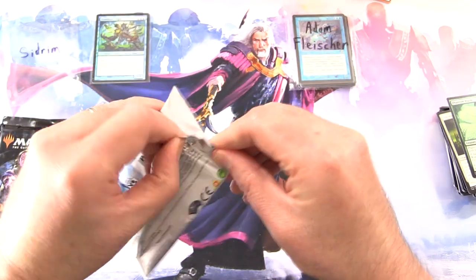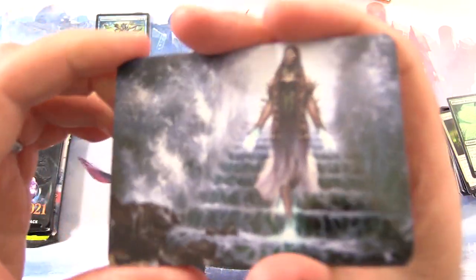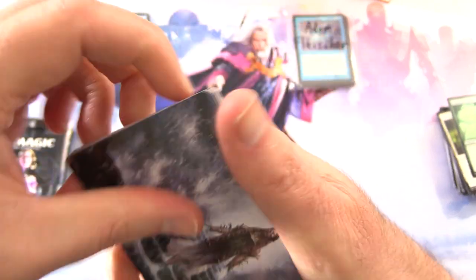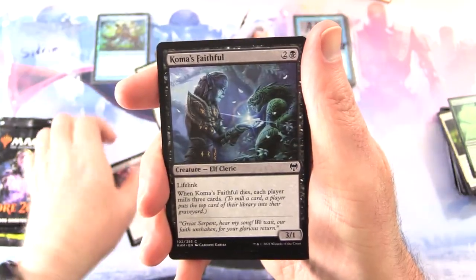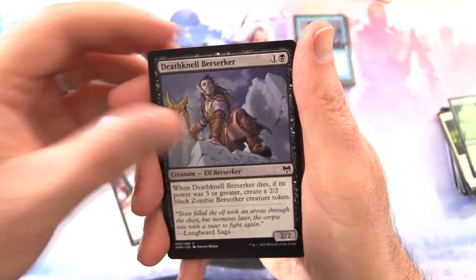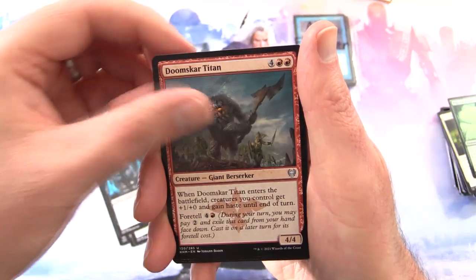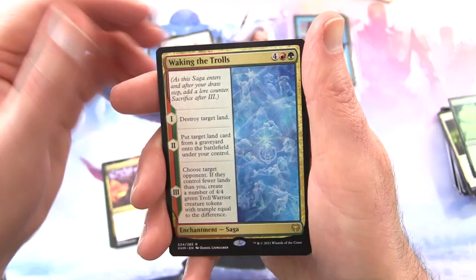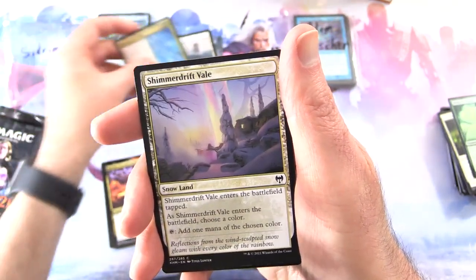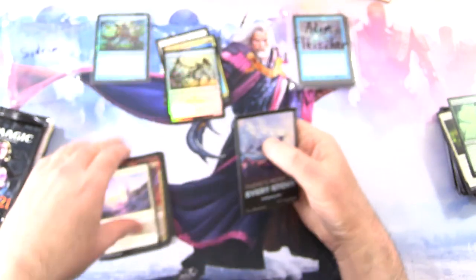Kaldheim, let's see if we can do even better out of this one. We've got a Carfell Harbinger — that's a very creepy one — snow-covered Swamp, Demonic Gifts, Coma's Faithful, Deathknell Berserker, Elderfang Disciple, Feed the Serpent, Jarl of the Forsaken, Doomskar Titan, Kardur Doomscourge. And the rare is Waking the Trolls — we've gone and done it, haven't we? Total Troll Pack. Shimmer Drift Veil, Scorn Effigy Foil. I thought there would be more trolls in that one — I guess not.